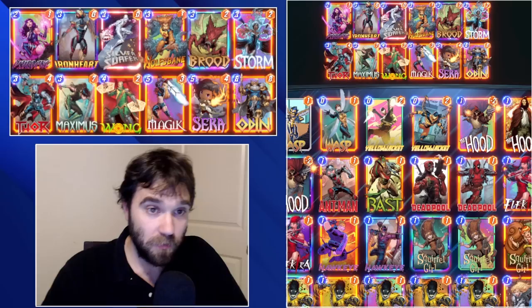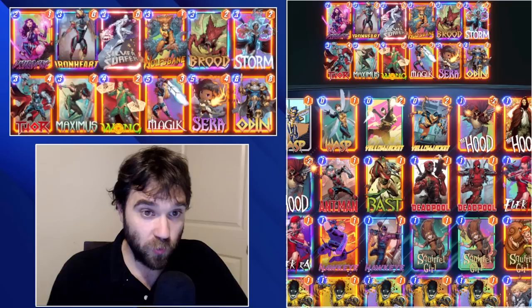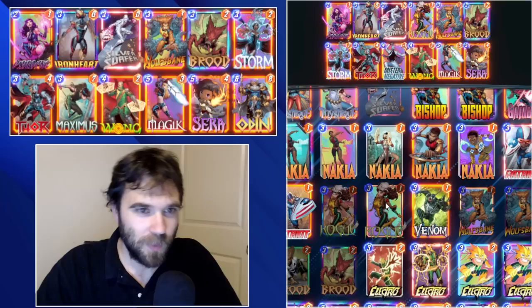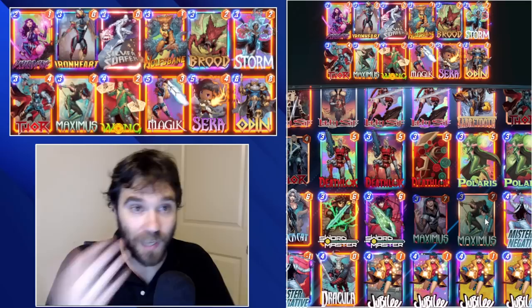Hello everyone, TLSG here back again with another daily Marvel Snap video. Today we have another Silver Surfer build - it's a pretty big patchwork build that utilizes some clunky cards. I would typically remove Odin for another card, but with Lamentis still looming during recording, Odin was in here for protection. Once it's gone, take it out for Mr. Negative, and then add in Rogue instead of Maximus for the ideal Mr. Negative build.